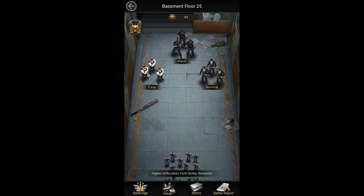On entering any floor of the slammer you're given an option to fight one of three enemies. There's the easy enemy which is the weakest enemy on that floor, the normal enemy which is slightly stronger than the easy one, and the hard enemy which is the strongest enemy of that floor. Winning a battle against the hard enemy gives you the most jewelry boxes while beating the easy enemy gives you the least jewelry boxes for that floor.